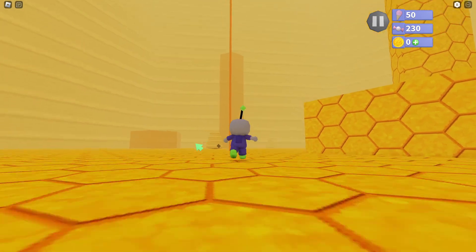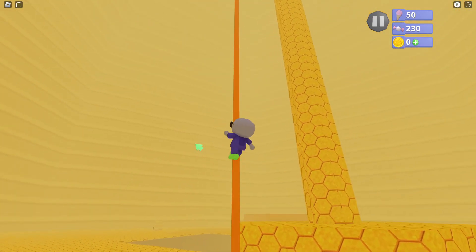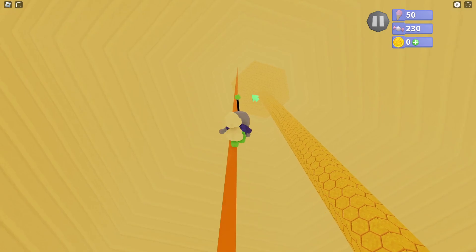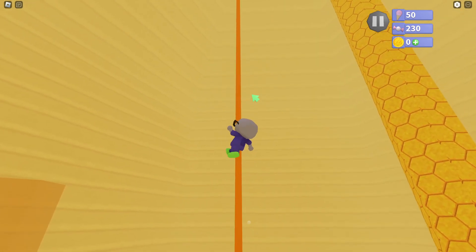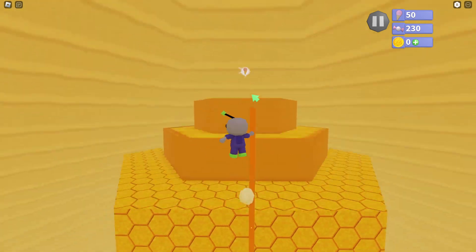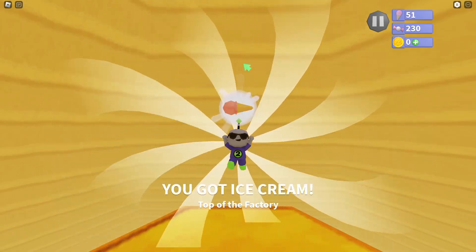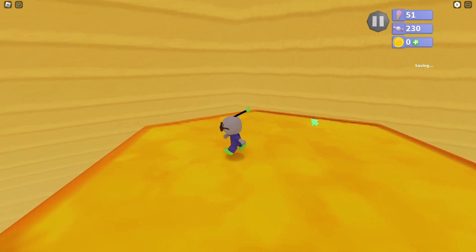The next one is called Top of the Factory, and all you have to do is climb up to the top of this pool. Nothing really special other than just double jumping off the pool. There's the ice cream, and that is Buzz Factory complete.